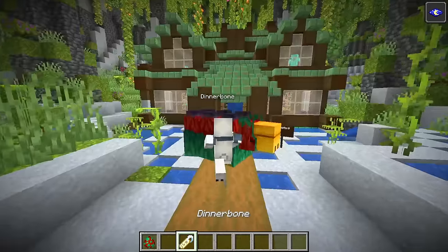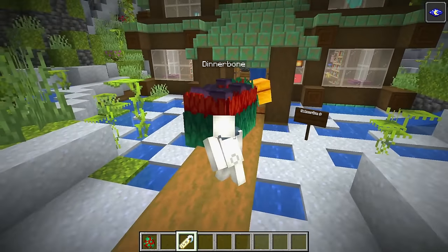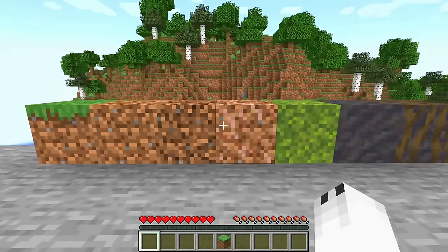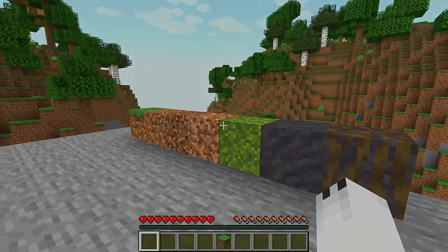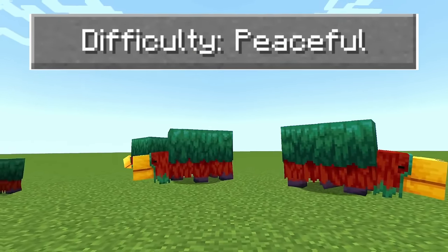This is what a Sniffer looks like if you use a Dinnerbone name tag on it. The Sniffer is only able to sniff for seeds if it is on specific blocks. Sniffers are completely peaceful mobs and they only have seven hearts of health.